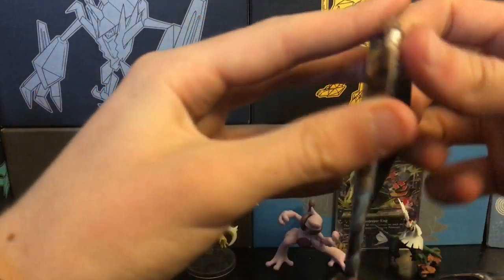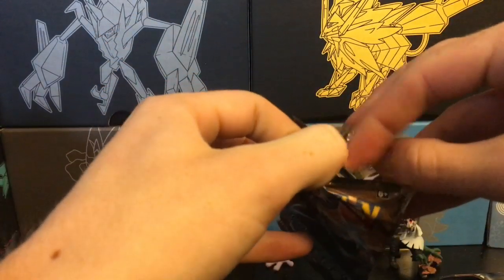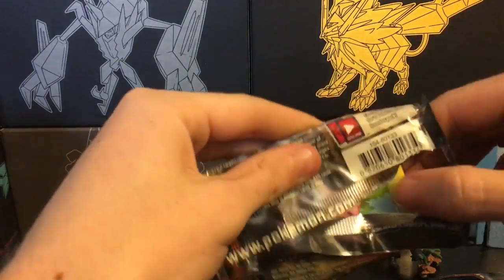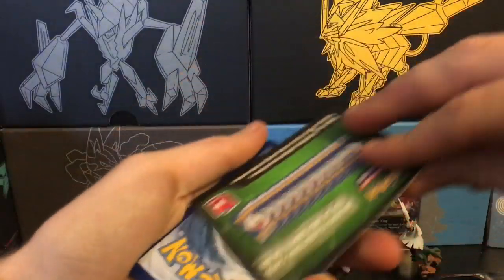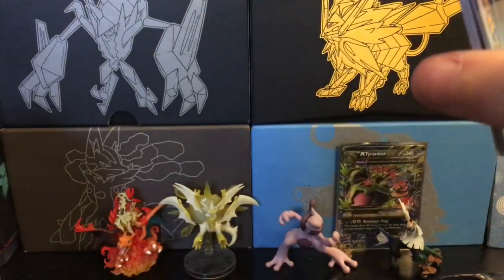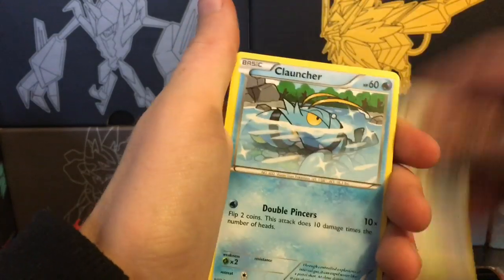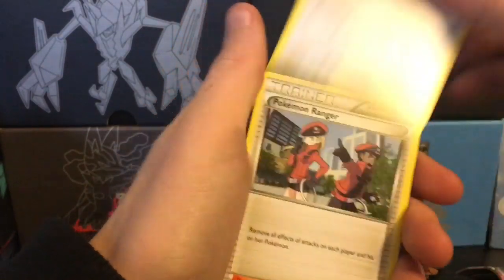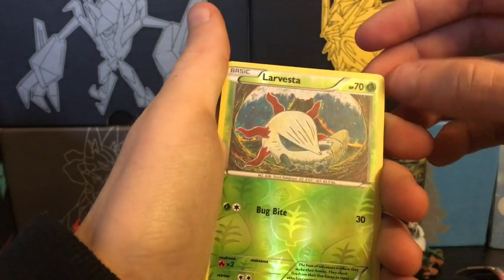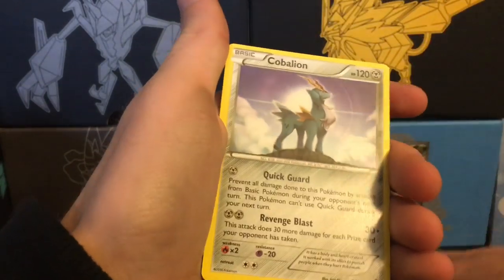Steam Siege first — I don't like that set that much but there are some good cards you could potentially get. I have a Hoppip, Meowth, Clauncher, a Shelmet, Serperior — that's a cool full art — Drifblim, Flaaffy, Larvesta grass type — interesting it's weak to fire even though it's usually a fire type — and a Cobalion regular rare.